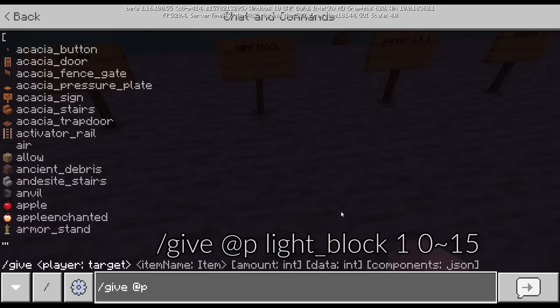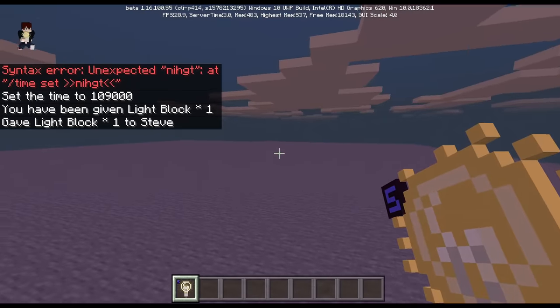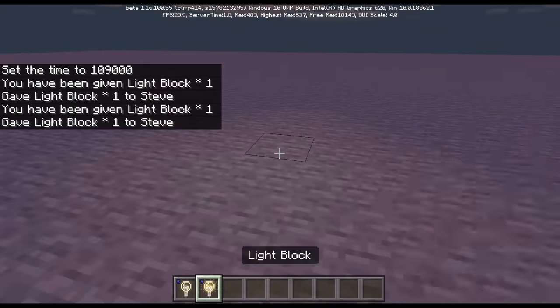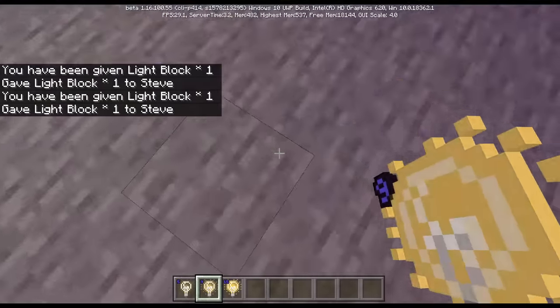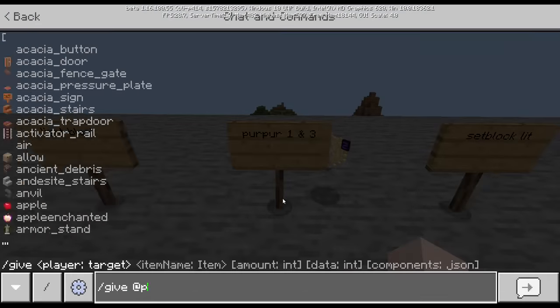Next is the light block. Give [player] light block — with a value of 5 for medium-low light, 9 for medium-high light, and 15 for the brightest level. You can walk right through it since it's invisible. The next one is the purpur block.